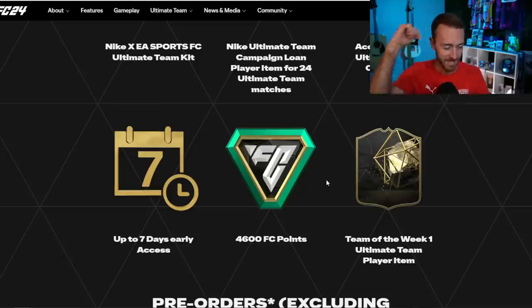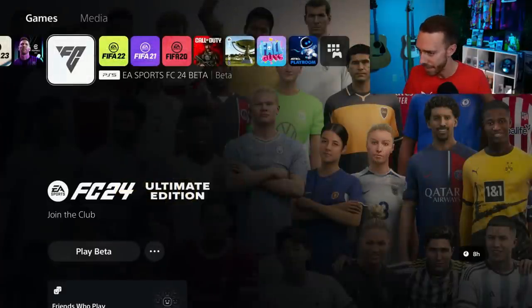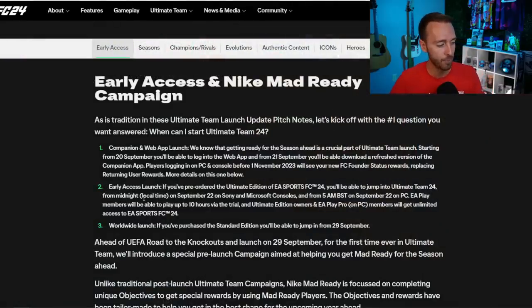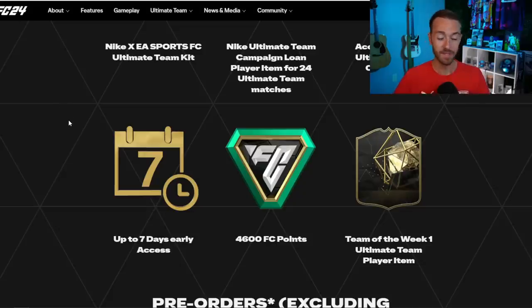When do we even get these FC points? EA have said in the pitch notes leading up to launch that we'll be able to get on to the game at midnight our local time on September 22nd if you pre-ordered the ultimate edition. As part of that pre-order you get these 4600 FC points, so when you first load in that's when the 4600 should be showing up in the top corner of your FC points total.